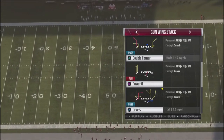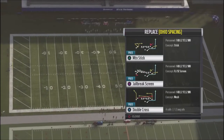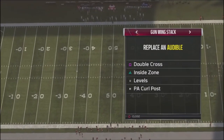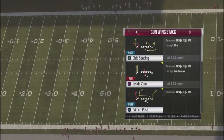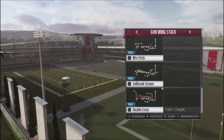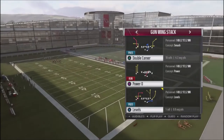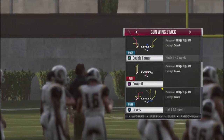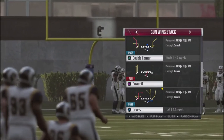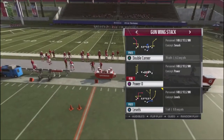The other plays we're going to take a look at: I'm going to take Ohio Space out — I don't really care for that play — and replace it with a Double Cross. We're going to leave the Inside Zone, Levels, and Play Action Curl Post. So I'm going to show you Doubles Corners, Levels, attacking your opponent with the Inside Zone Play Action Curl Post, and Levels — this is going to allow us to attack our opponent in different areas of the field and make it very difficult for them to stop you in the red zone.